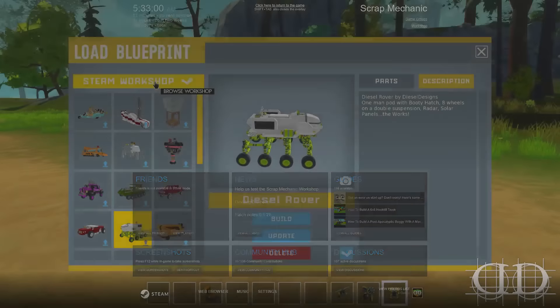We can go in now, let's check out a modded creation here. Let's build it — oh yeah, nice! So now you can just download any of these creations to your worlds and drive them around. You can have your own Diesel vehicle in the game.